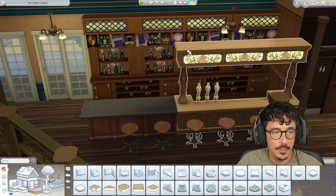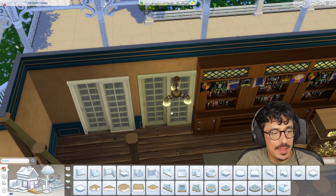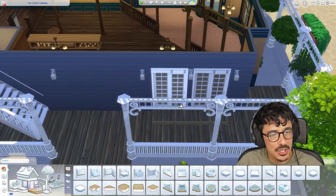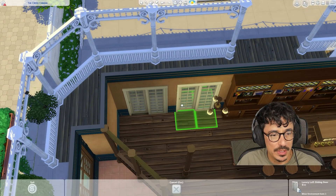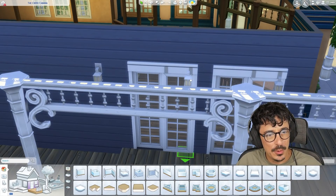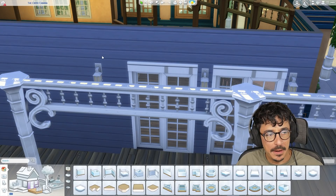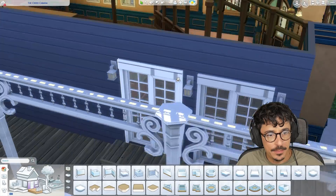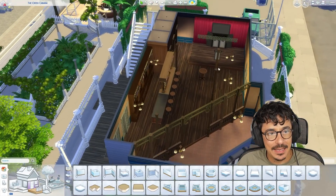We've got a nice little bar moment here with these two bar backdrops behind it, and these two doors lead outside. I don't know why I've done two doors there - I might actually go for one door instead and do a window. I kind of like that, but we will need to perfect that outside because that is just going to make me infuriated.